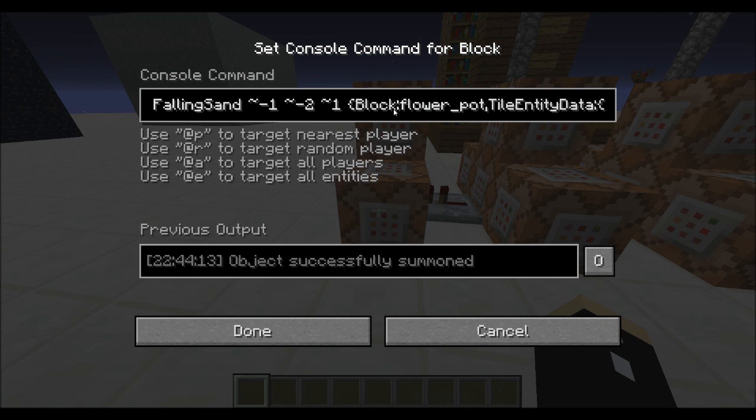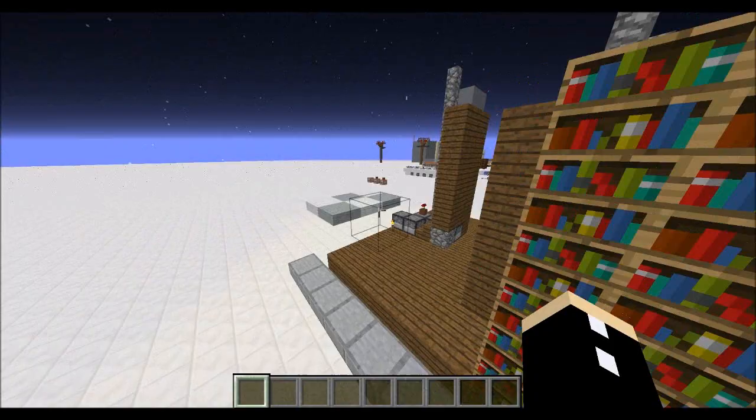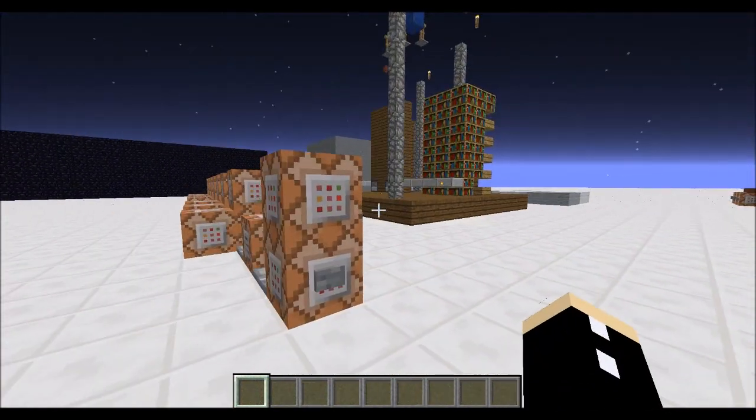It will summon a falling sand just somewhere around there — a block flower pot with tile entity data of a red flower. So it will drop the poppy, which used to be the rose but is now just the poppy. So you get these cool little randomly generated rooms that you can make.